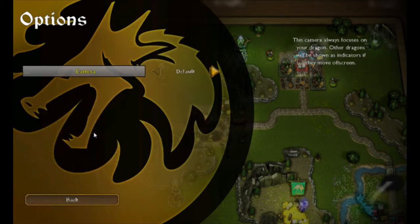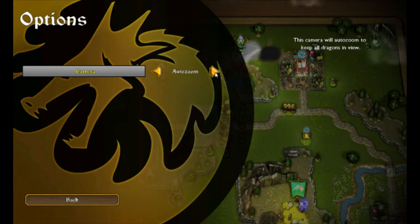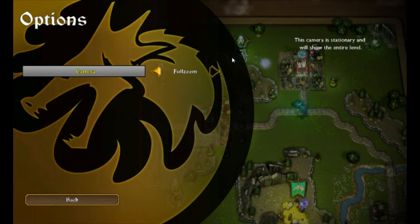Under camera, we have Default — the camera always focuses on your dragon. Auto Zoom — will auto zoom to keep all dragons in view. Or Full Zoom — the camera is stationary and will show the entire level. I think we'll try Full Zoom. I don't really like the idea of it zooming in and out that much; I want to know what's going on.